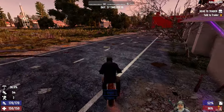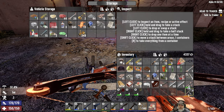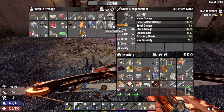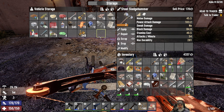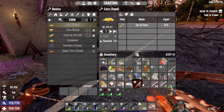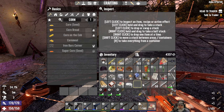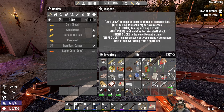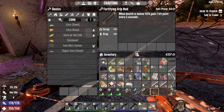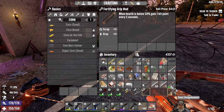Alright, here we are at Trader Chance. Let's sell her a couple more things - we'll fix this up and sell it. I guess I don't want to sell anything else that's in here right now. Let's open this up too and see what we get.